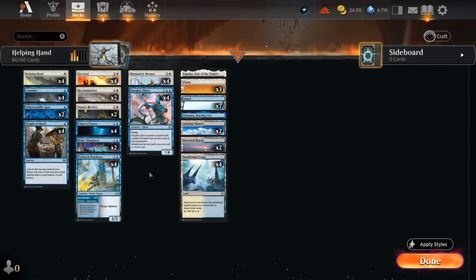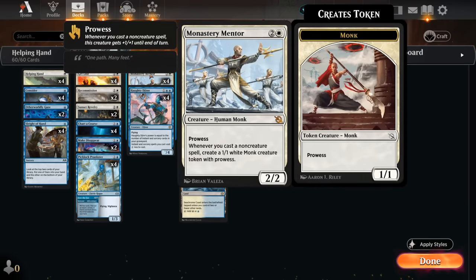Happy new year and welcome to another standard gameplay video. Today we're taking a look at a blue-white Monastery Mentor deck, a card that has been in standard for quite some time but has never really seen a ton of action. This three-mana 2/2 has prowess, getting +1/+1 until end of turn whenever we cast a non-creature spell, and it also makes a 1/1 white monk creature token with prowess.